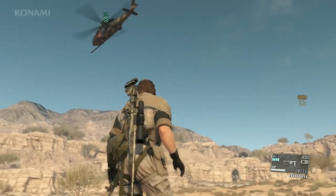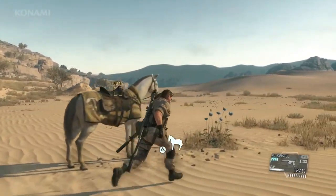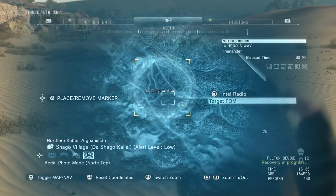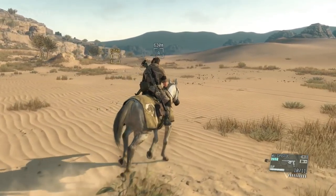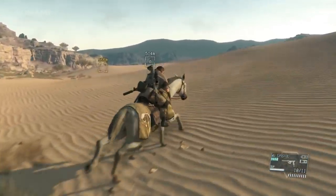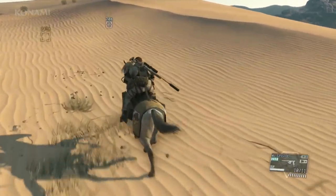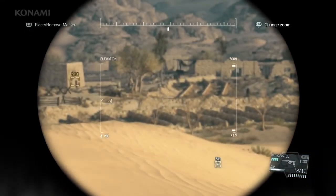Here we are at our landing zone. Before we proceed, we see some medicinal herbs we can gather, so let's pick those up. We'll get on D-Horse and look for an area where we can scout out our mission. This dune here looks like a high point where we can gather some intel. We've arrived at our marker, so let's go ahead and do some recon.